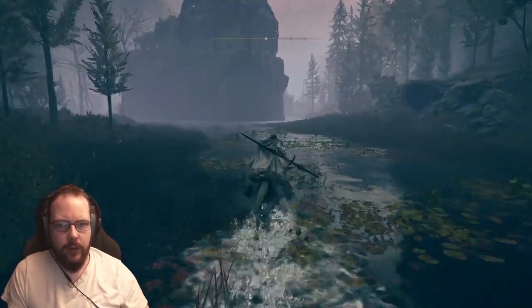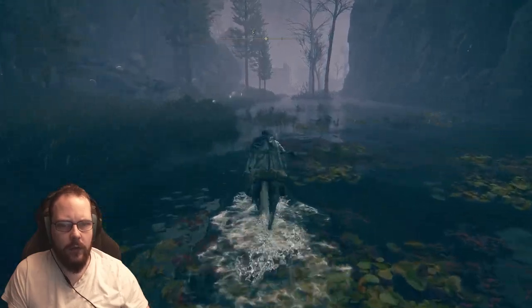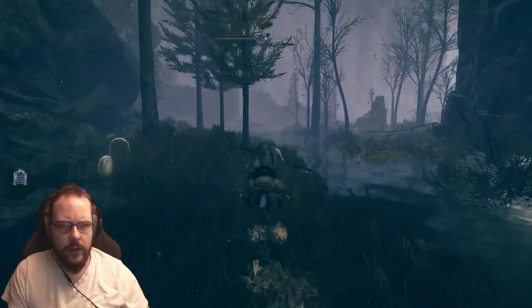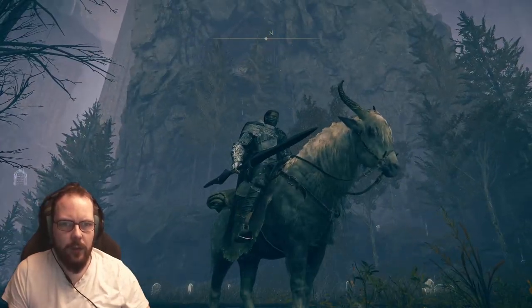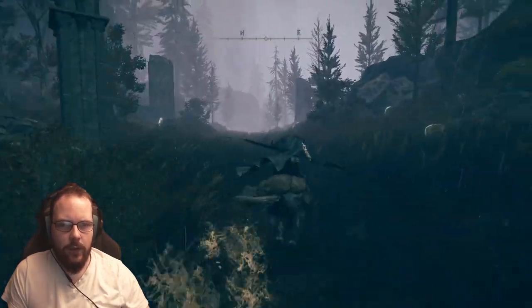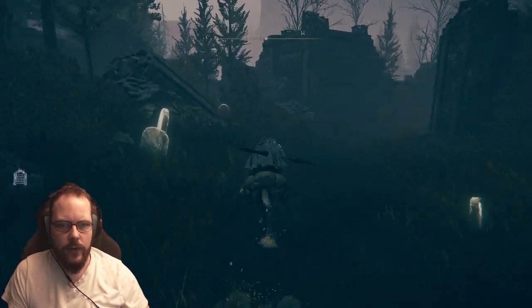That's not the right way. I still have no idea how I'm supposed to get up there. Wasn't there a thingamajig that I could jump off from? There's definitely something up there, but maybe that is connected to something else. I know that I saw a whirlwind here somewhere. First of all, let's head downwards.